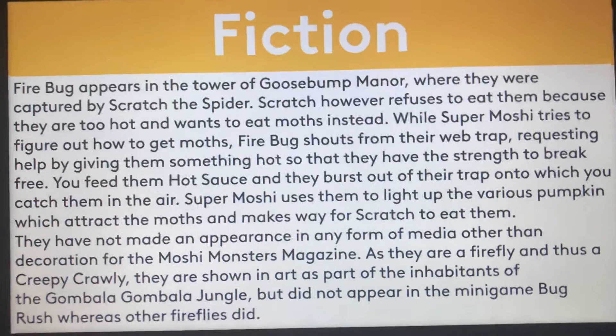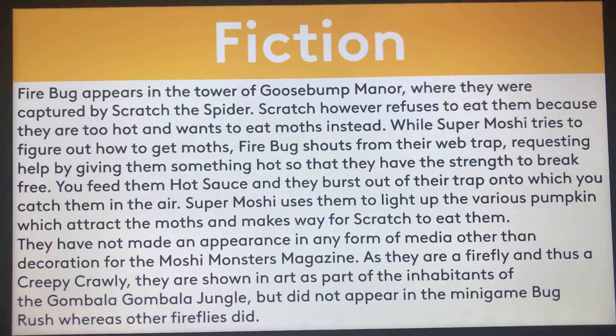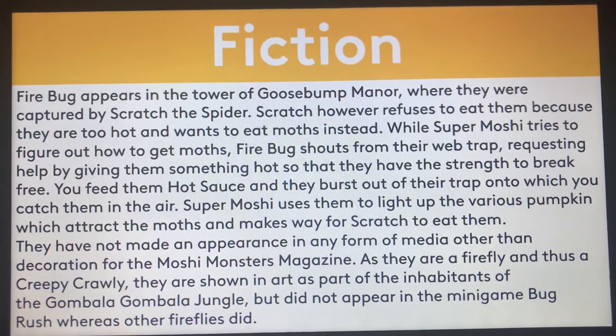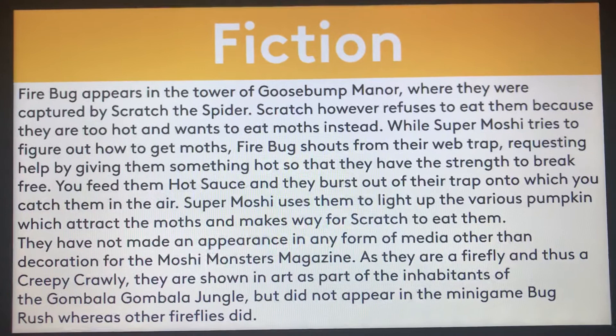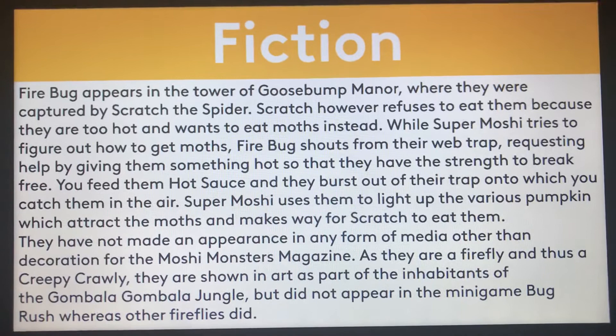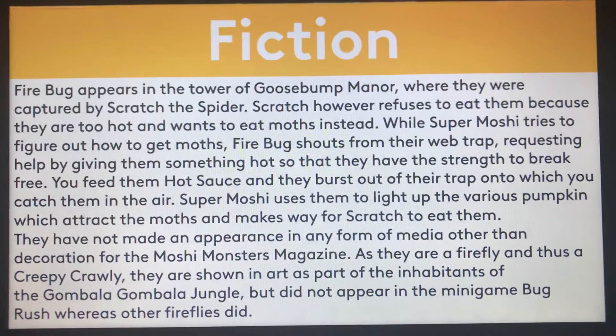Fun to fiction: Firebug appears in the Tower of Goosebump Manor, where they were captured by Scratch the Spider — and yes, I'll talk about Scratch the Spider in a future episode, stay tuned. Scratch refuses to eat them because they are too hard and wants to eat moths instead. While Super Moshi tries to figure out how to get moths, Firebug shouts from their web trap requesting help, asking for something hot so they have the strength to break free. You feed them hot sauce and they burst out of their trap, and you can catch them in the air. Super Moshi uses them to light up various pumpkins, which attracts the moths and makes way for Scratch to eat them. They have not appeared in any other media other than decoration for the Moshi Monsters magazine, as they are a Firefly and thus a Creepy Crawly. They are shown in art as part of the inhabitants of the Gombana Gombana jungle, but did not appear in the minigame Bug Rush, whereas other Fireflies did.